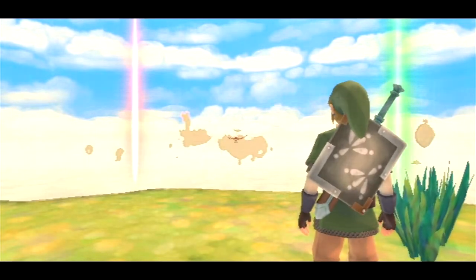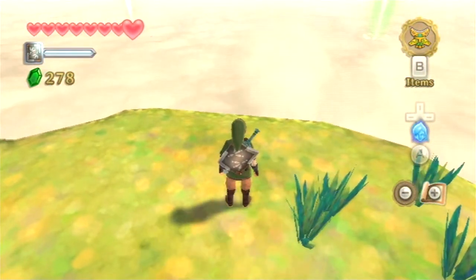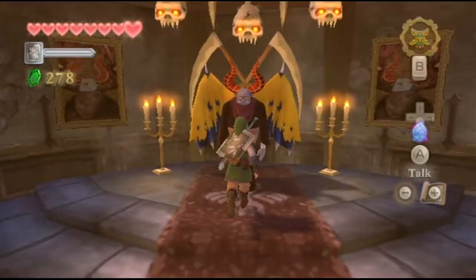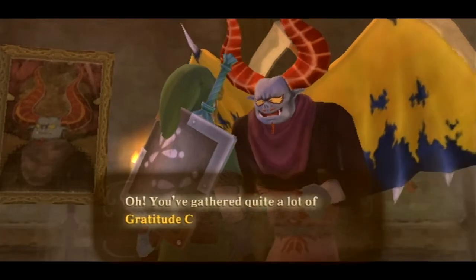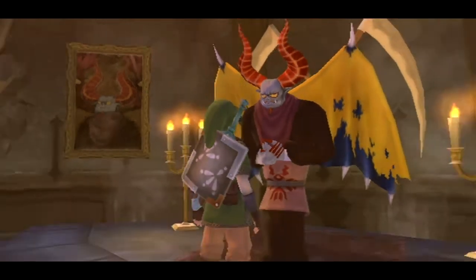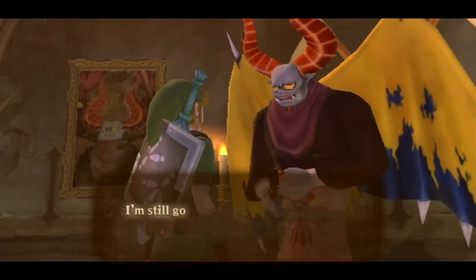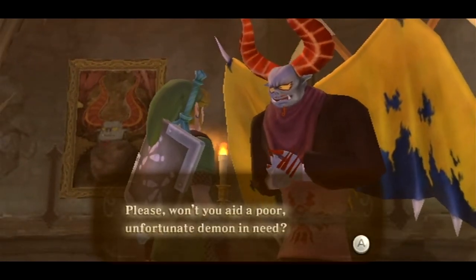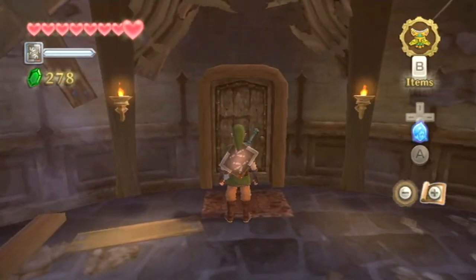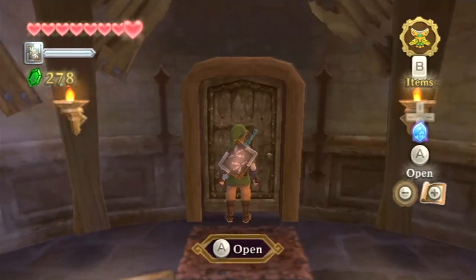Seems like there's this whole motif about the birds' hairdos matching their riders - I mean, Groose's bird with his pompadour. Anyway, I'll meet you back at Batreaux's place. He says: 'You've gathered quite a lot of gratitude crystals, haven't you? How magnificent.' We get a piece of heart - well, that was well worth it. We won't be able to grab anything else from him until we have at least 30 gratitude crystals. So let's head out to the sky and to Eldin Province.